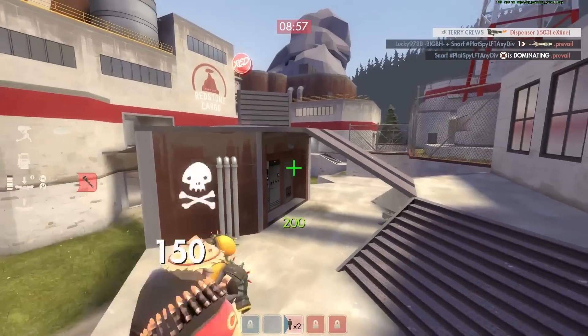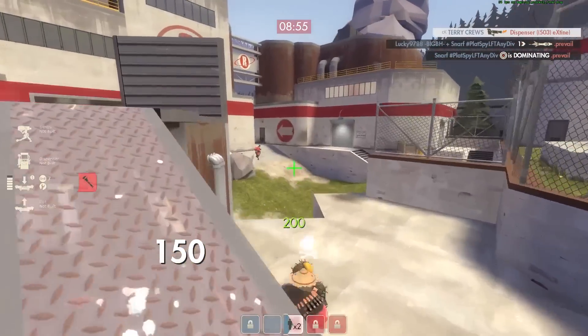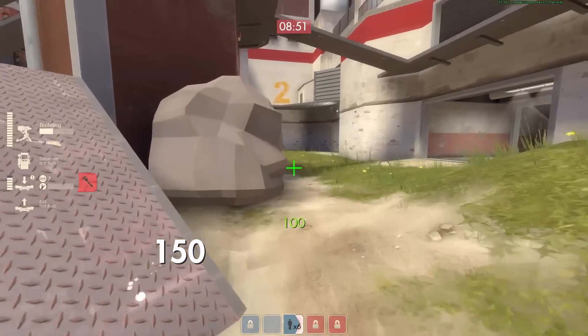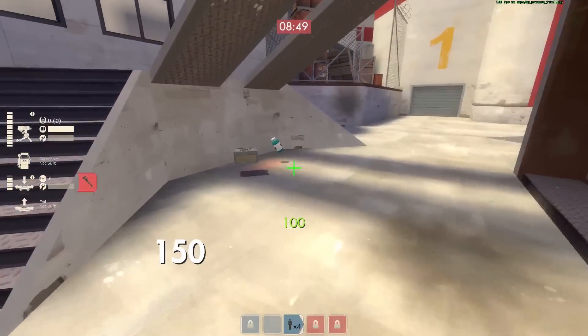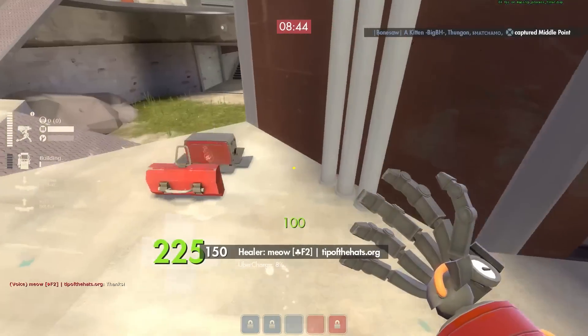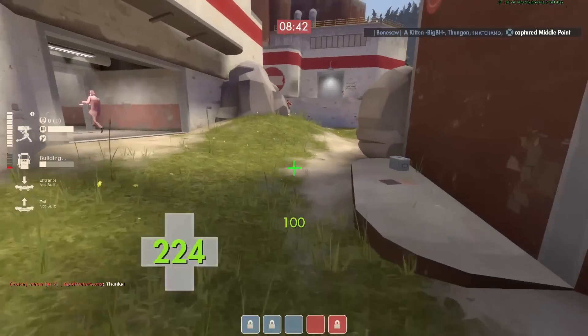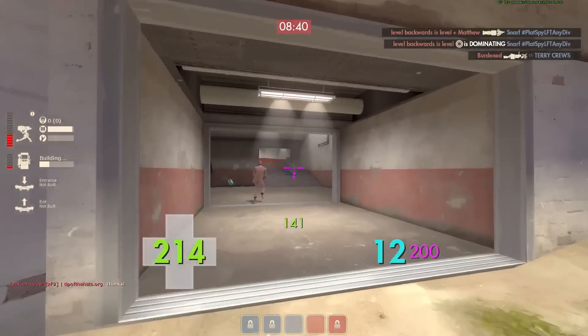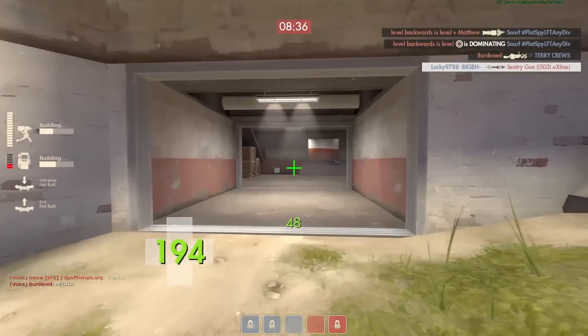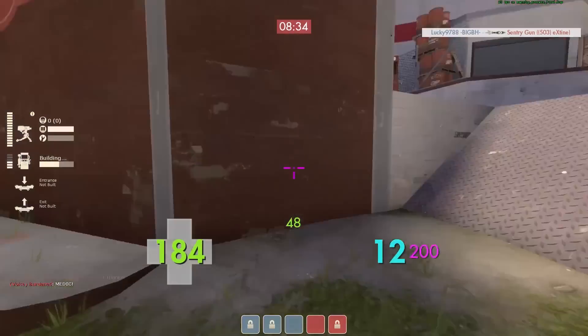I spawn and I should have cycled our teleporter there. One of the reasons I didn't was that I saw they're going to capture middle. If I had spent the metal to build an entrance there, I'd be 125 metal down and then nobody's going to be spawning from there because we lost the middle point, so it kind of would have been pointless. You gotta conserve as much metal as possible.